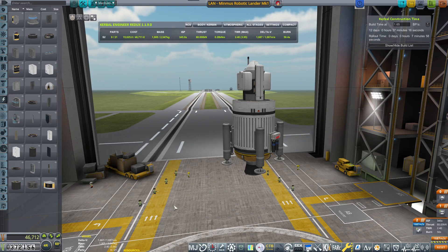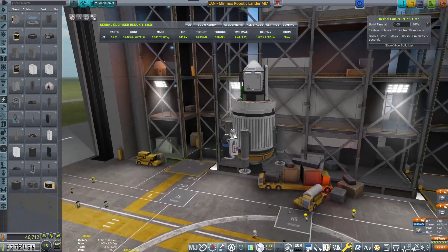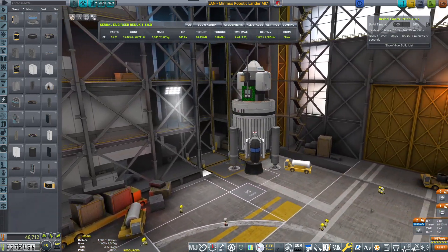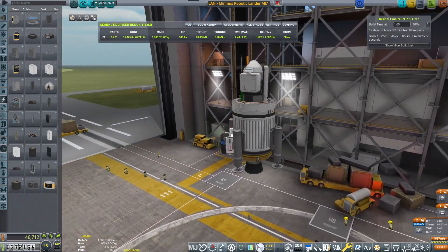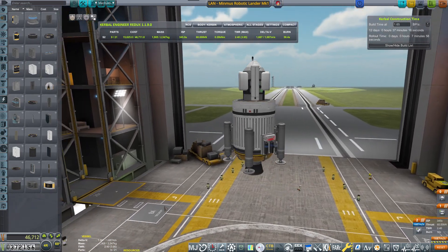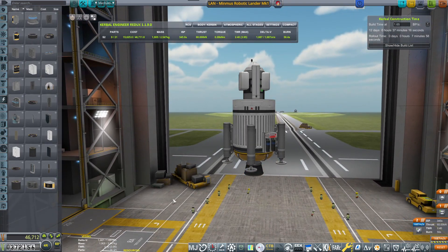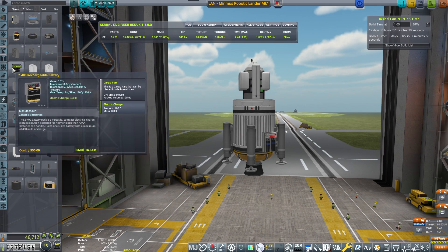Hello and welcome back to Groundwork's Plays KSP Career. In today's episode we are designing a small robotic lander to land on Minmus — and that's this guy. This craft should be landing on Minmus, fully remote controlled, do some experiments and then come back to Kerbin.